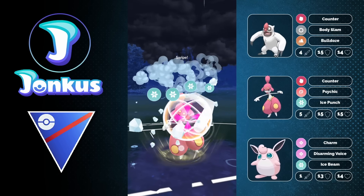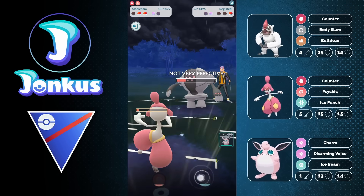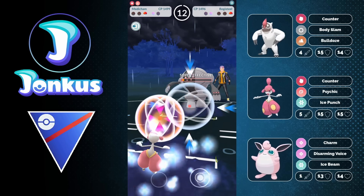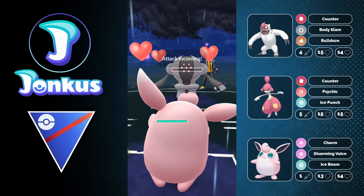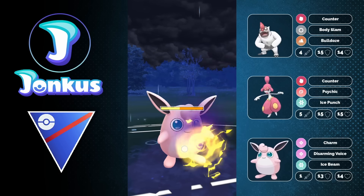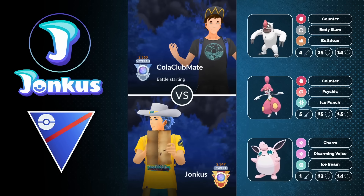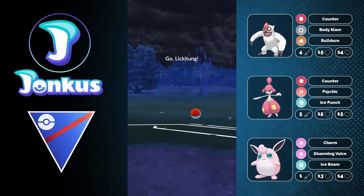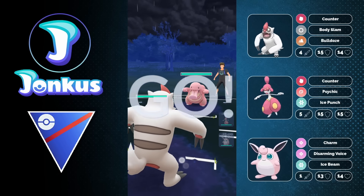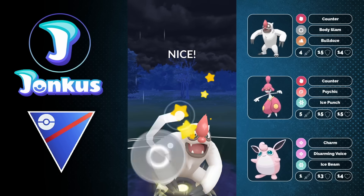We see Focus Blast coming through. I'm still going to try to go for the full farm with Medicham, especially as I'm not debuffed yet. I go for more Ice Punches, trying to get shields from the opponent. I think I'm going to be fine at this point. They let the move go through, and I can nearly farm them all the way down. Wigglytuff can even take a move here — it was risky because I wasn't sure if a Flash Cannon would knock me out, but they only had Zap Cannon. We're still able to win this game. Basically this entire team beats Registeel, which is just insane.